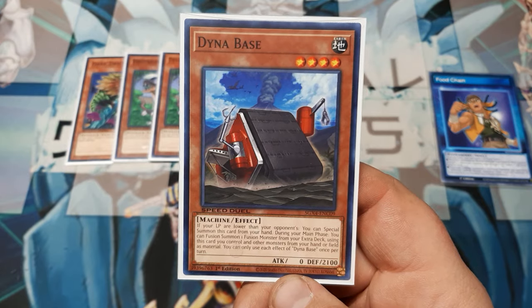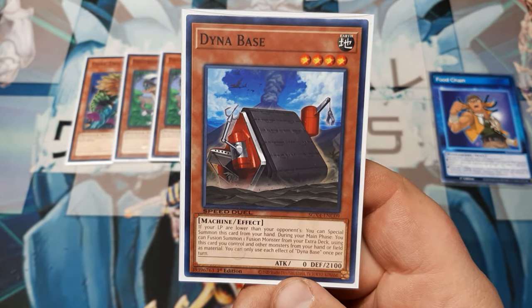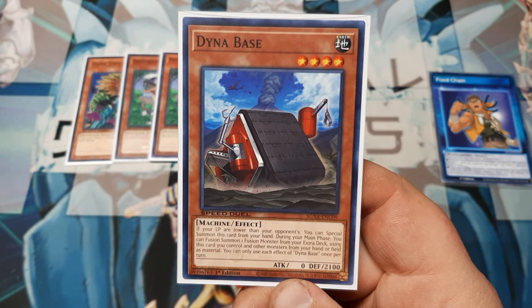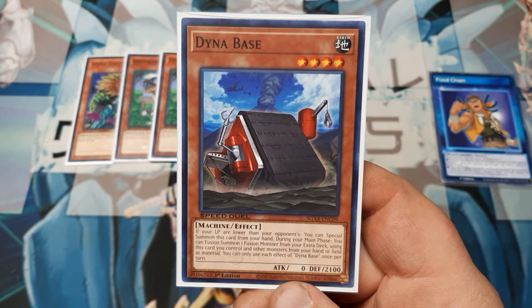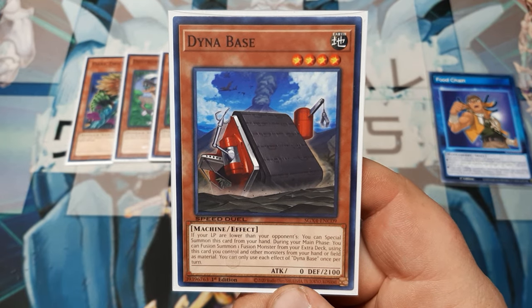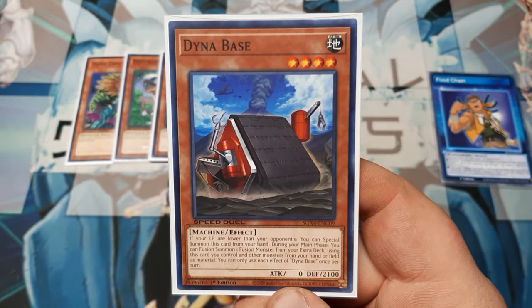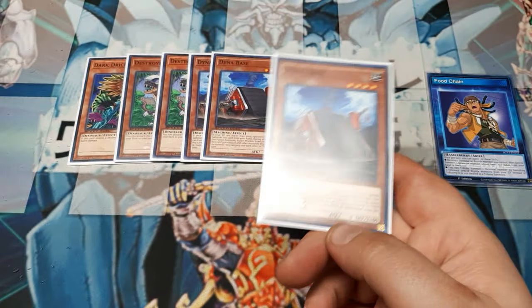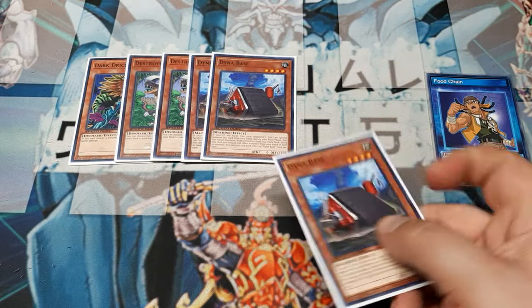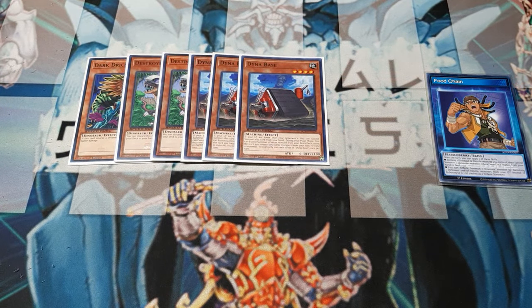Next monster, three copies of Dynabase, and I've been looking forward to playing this. If your life points are lower than your opponent's, you can special summon this from the hand. During the main phase, you can fusion summon one fusion monster from the extra deck using this card and other monsters from hand and field as material. Each effect is once per turn, but it's not a hard once per turn — you could special summon this, normal summon, and do whatever you want. The good part is we don't need Polymerization to go into our fusion.